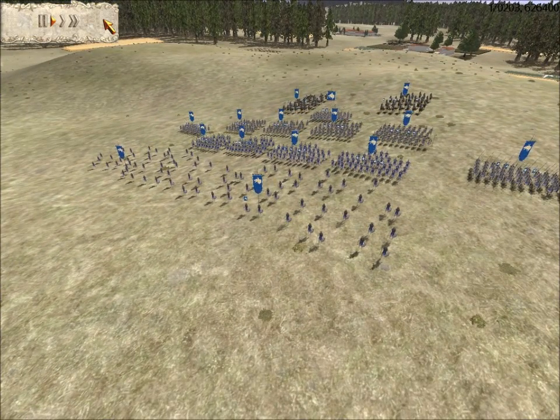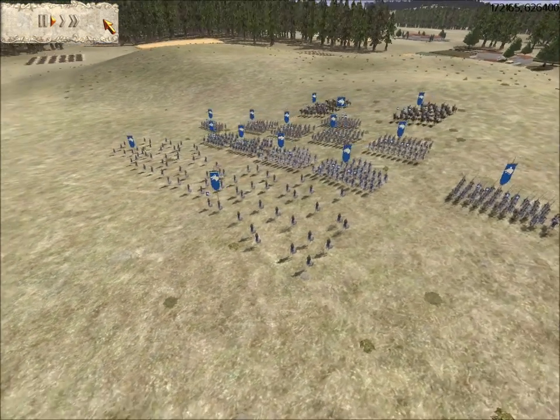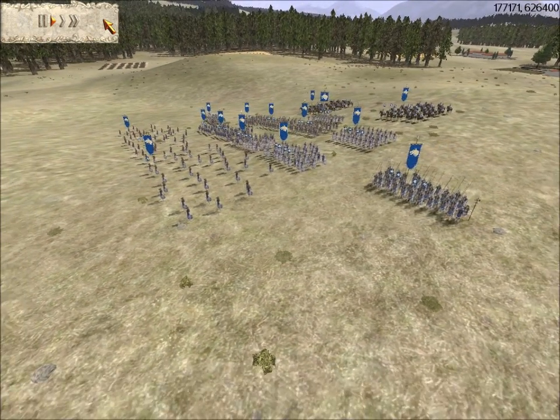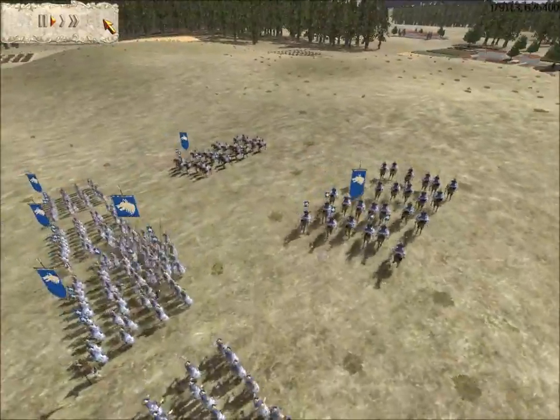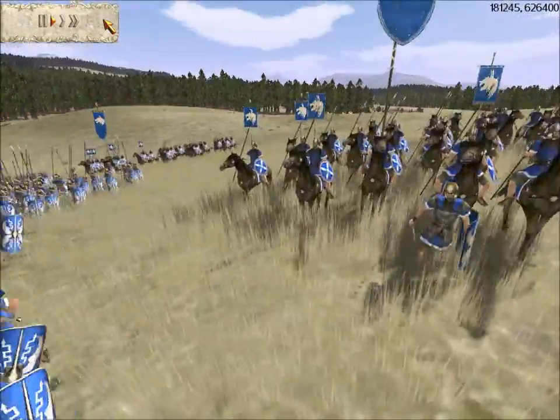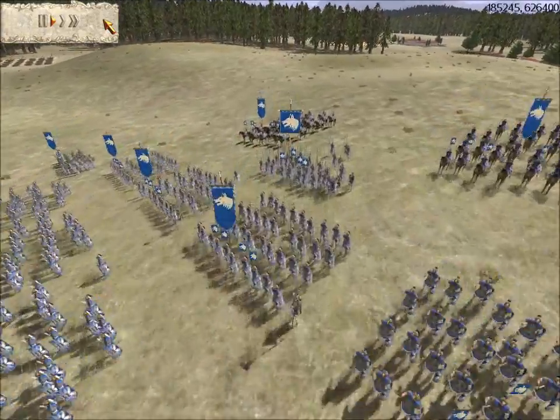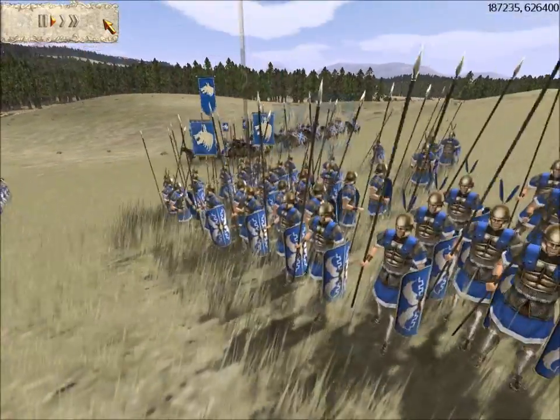I told this guy what to build, so I'm not going to reveal his name. But this is Scipio Africanus, and he will command the type of Roman army that was seen during the Punic Wars. I gave him two units of equites — they are gold-silver upgraded. I gave him three units of triarii — they are silver-silver. That's where his general is at.